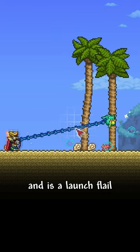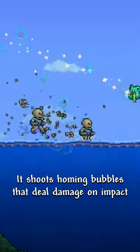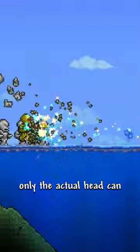It has 66 base damage and is a launch flail, similar to the Golem Fist or KO Cannon. It shoots homing bubbles that deal damage on impact, but these bubbles don't inflict debuffs from flasks or armor — only the actual head can.